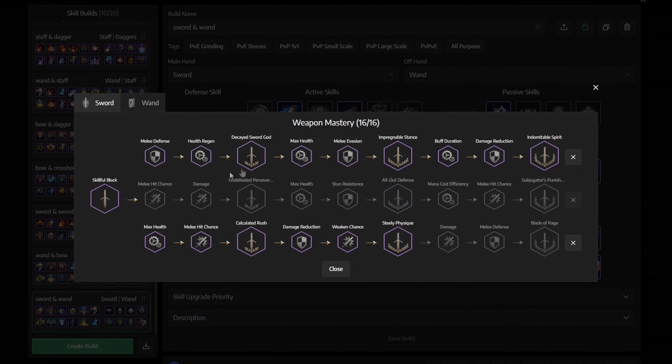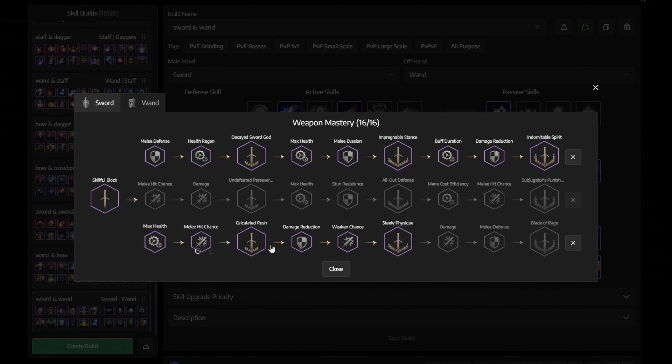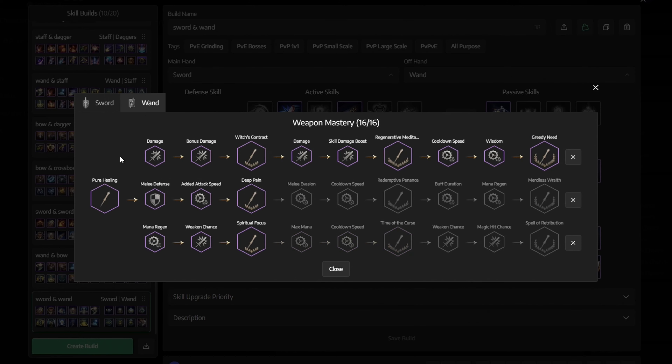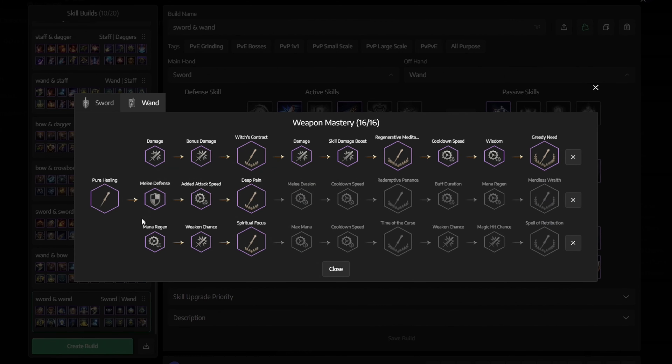Next we have weapon mastery, and this is how it should look like for the sword and shield. Take a look at the middle and get only the skillful block. Then go to the bottom and select everything from the max health until the steely physique. And now lastly, go all the way to the top and get that entire row. And this is how it should look like for the wand. You again start in the middle and get these 4 nodes. Then go to the top and get that entire row. And then last but not least, go all the way to the bottom and select these last 3 nodes.